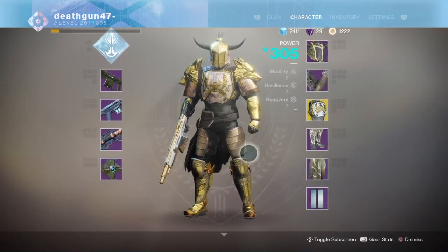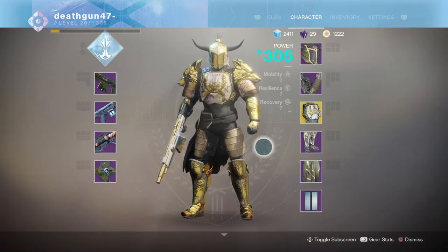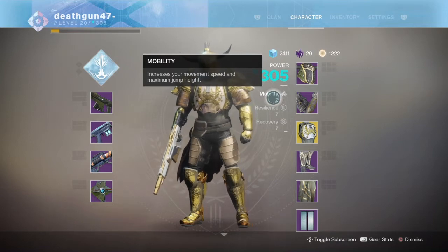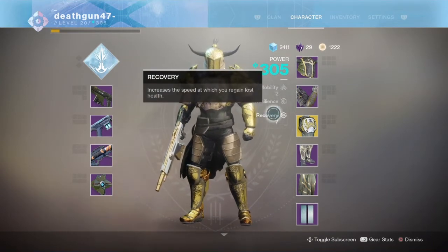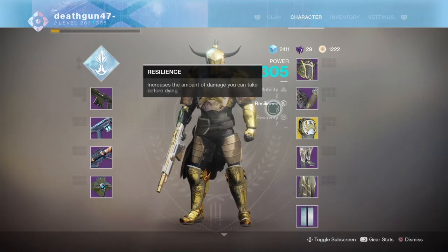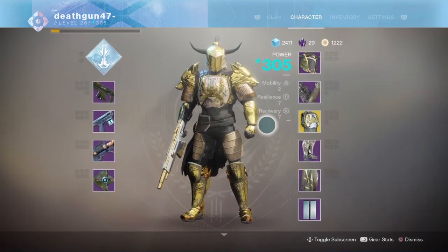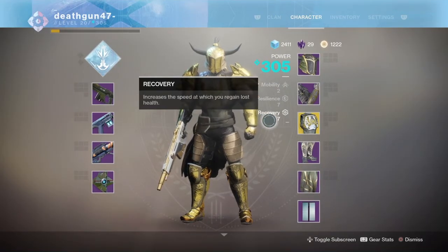First off, we're going to be taking a look at my Crucible gear. When it comes to stats, I'm focusing on resilience and recovery. Mobility is not on my mind, seeing as the only thing it works on is movement speed and maximum jump height — that's not really that important in Crucible. You want to be focusing on how fast you can regain lost health and how much damage you can take before dying. While it's not the biggest difference, it might be an extra dot of damage, but it will help you in a battle.